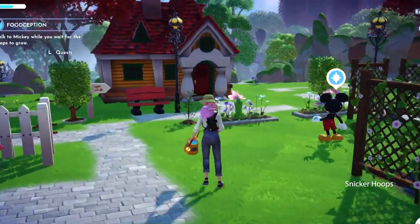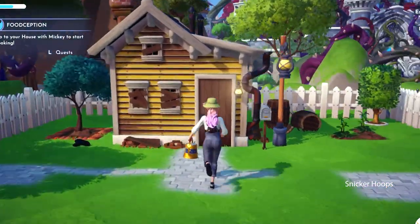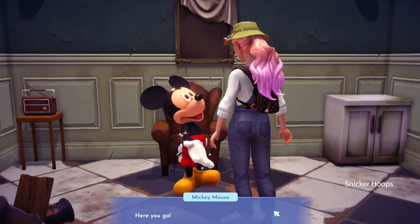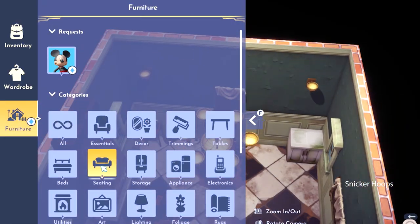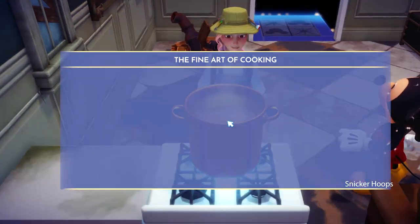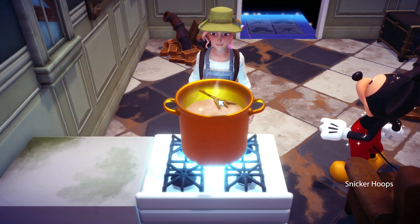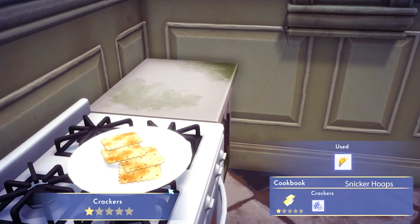Where did Mickey go? Mickey, I have the ingredients that we need. He told me to go back to my house. Mickey's saying that we're missing the most important ingredient — the stove. He gave me a stove! Snickersquad, we have a new gas stove — brand new. Thank you, Mickey. To make the crackers, we need wheat. The crackers are done — wow, that was really fast. Second recipe, we're going to make a fruit salad. For that we need an apple. Our fruit salad looks amazing!